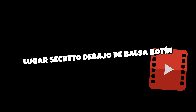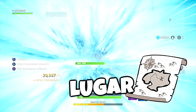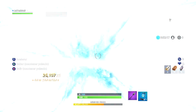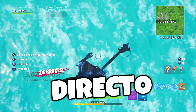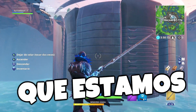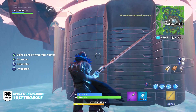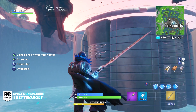En este video les voy a mostrar el lugar secreto que se oculta debajo de Balsabotín. Lo primero que se debe hacer para ver esta parte del mapa — este lugar secreto donde se ocultan todas las runas — es ir a modo creativo y hacer el glitch para ir abajo del mapa. Esto se los enseñaré en el directo de las 7pm, porque si no me banean. Una vez que estamos debajo del mapa, exactamente debajo de Balsabotín, podemos ver esta gran cápsula metálica.